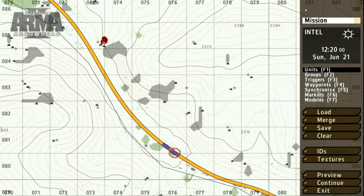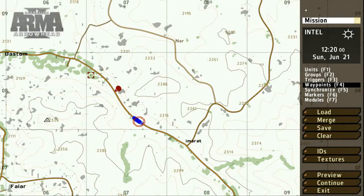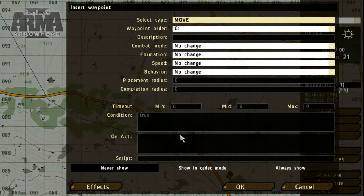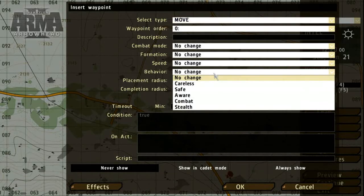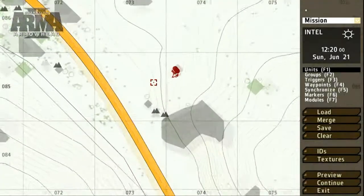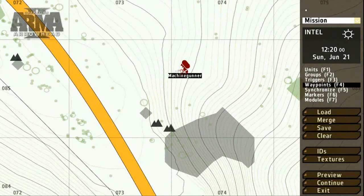To get the blue force patrol moving, select the Waypoints tool or press F4. Choose the group of units you want to move and double-click on the map where you'd like the waypoint to be set. The waypoint interface offers several options. As a quick example, let's set the behavior. As for the OPFOR ambush, we'll set a short route and assign the combat mode.